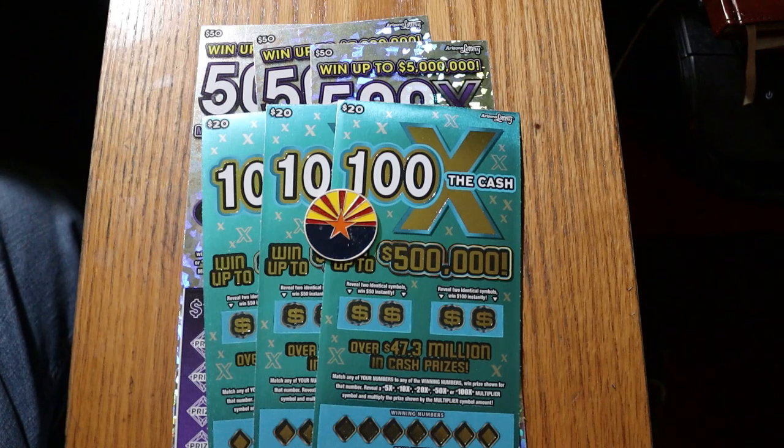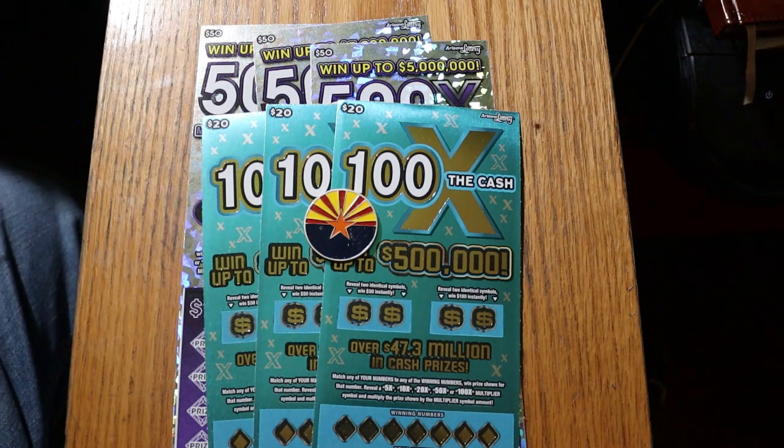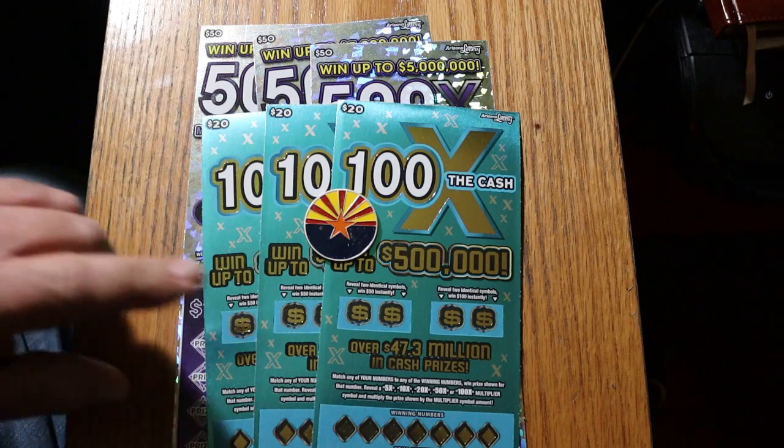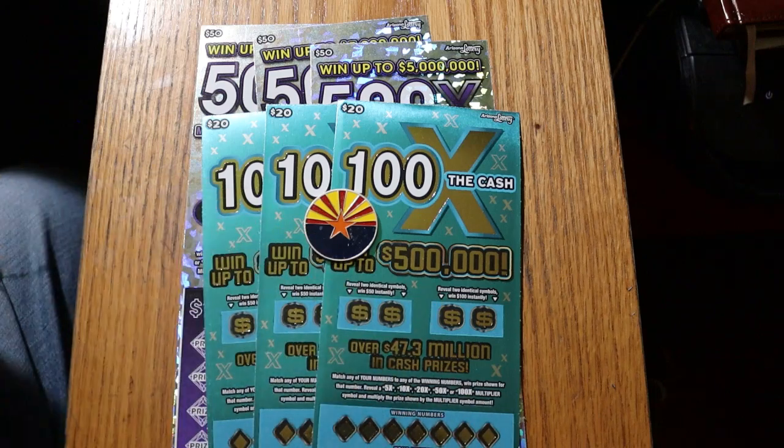Starting with the 100x, I've got tickets 000 to 002. In fact, I've got that same combination of numbers on the 500x too, but we'll get to that in a minute. Book number is 081969, and the odds are 3.05. It is a match your number game — find the winning number and multipliers at 5, 10, 20, 50, or 100 on the 100x, or you can get one of the bonuses for 50 or 100 for two identical symbols.